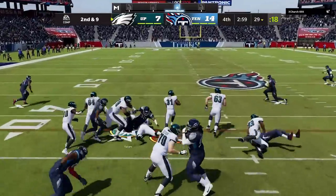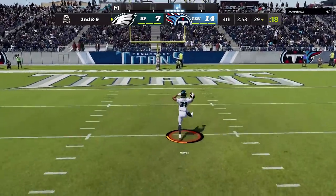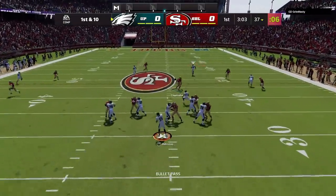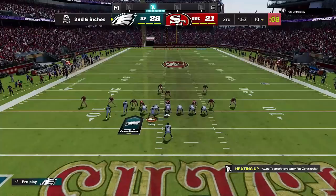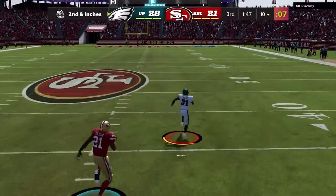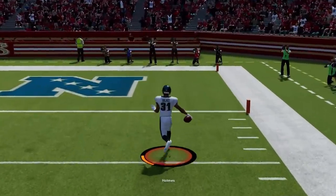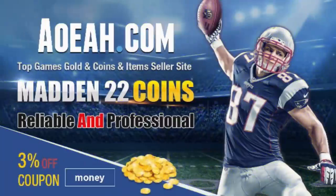Hey! For the cheapest, fastest, most reliable MUT coins on the market, check out my coin sponsors at AOEAH.com and use discount code MONEY for 3% off. Link in the description below.